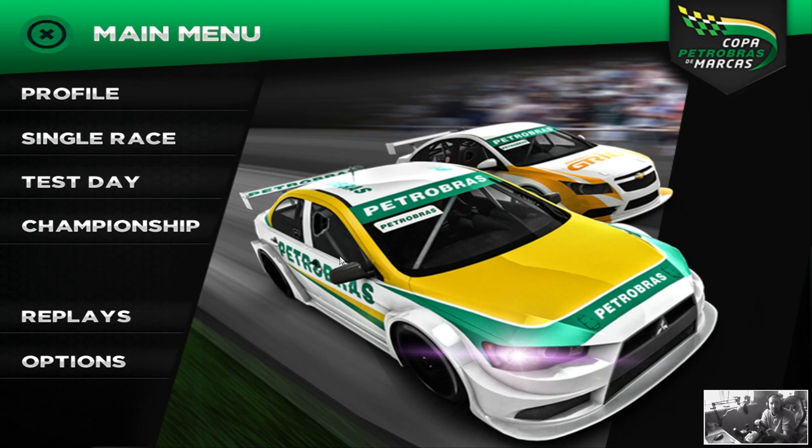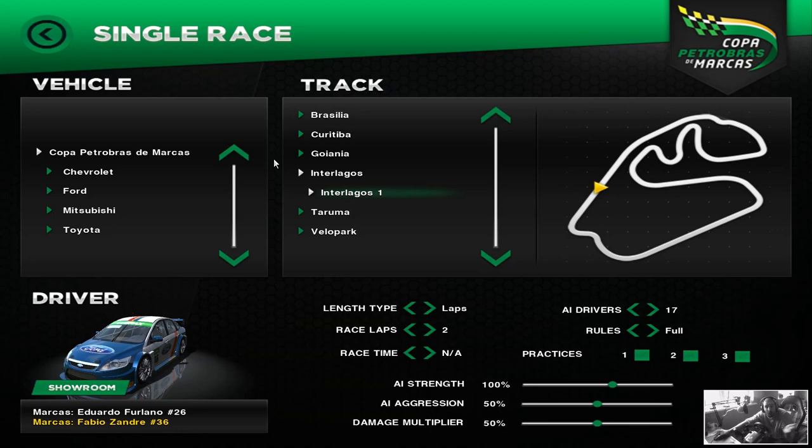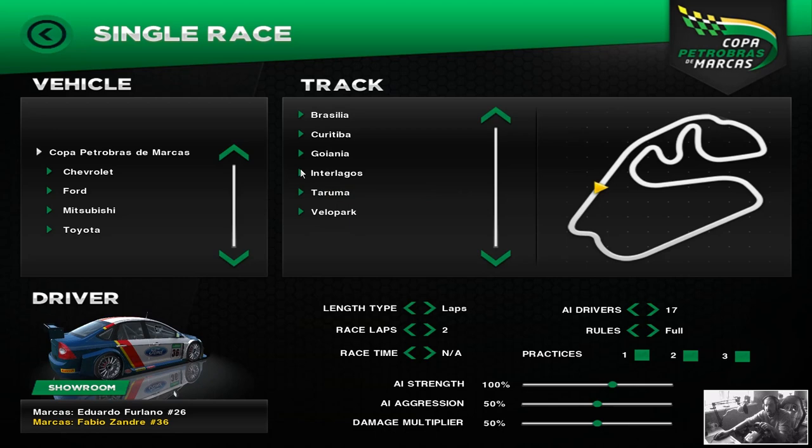Reza Studios have just released Copa Petrobras DeMarcas, available for free which you can download from the download link under this video in the video description. This doesn't have any multiplayer — it's just got single player, test day, and championship. We're going to jump into a single player race, just a quick two-lap sprint race, and talk about what it looks like, how it handles, and what you get for free. You can't really complain even if it was rubbish because it's free — nothing lost.